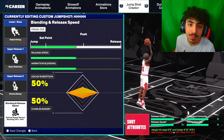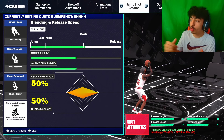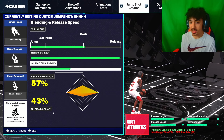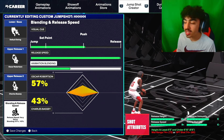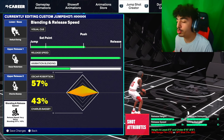For blending and release speed, my friends also put this jump shot on push. For release speed, obviously max it out. For animation blending, go 57% Oscar Robertson. That is the final jump shot for the 6'5 to 6'9 range. Obviously the top left shows default because the base was locked since I don't have this player upgraded, but if you watched the video you know the base is Jarrett Culver.